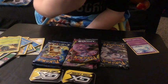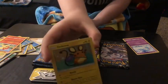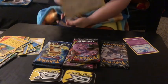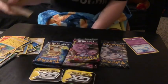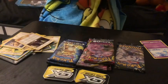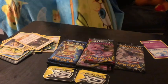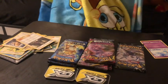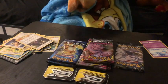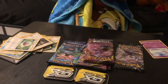The next card is a Cyndaquil, then a Dedenne. A Stampler. I don't know what this next one is — the last card is a Choice Helmet trainer. Okay, next pack — let's do an Evolution pack. Let's get some oldies in here. It's going to be boring without an EX or a GX, so I'm hoping I get one soon.